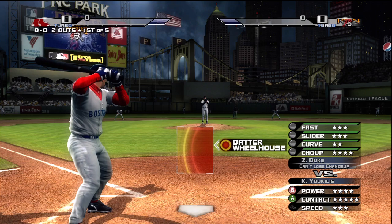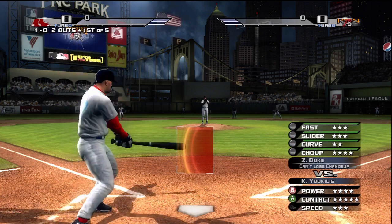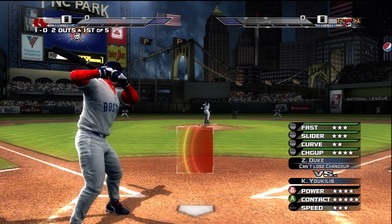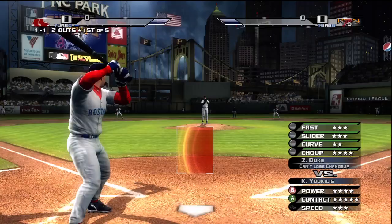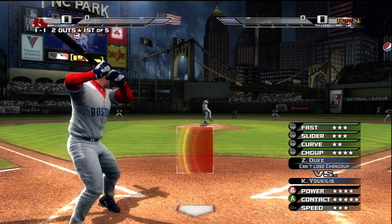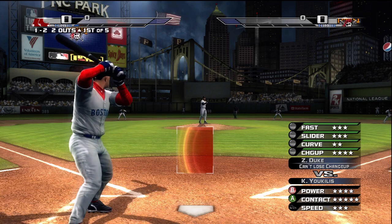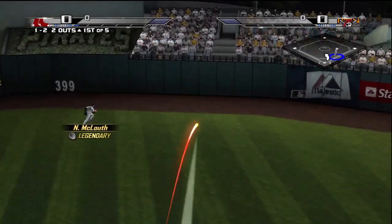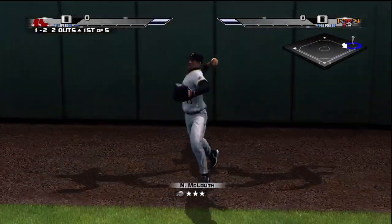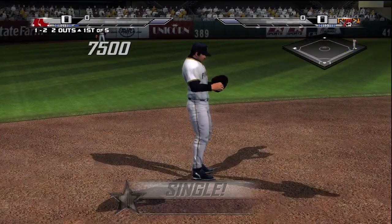Yuclides is stepping up — a fantastic hitter. He always hits for a high average. Track down. Foul ball. Frozen rope hit to the outfield, picked up at the wall. Yuclides is aboard with a base hit.